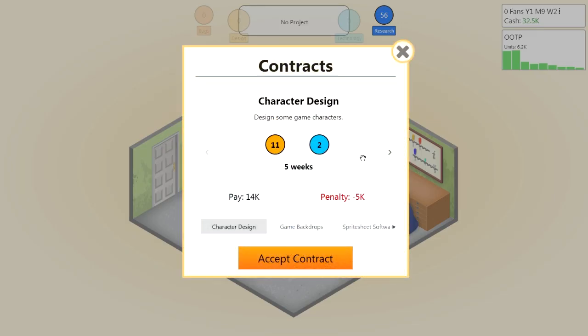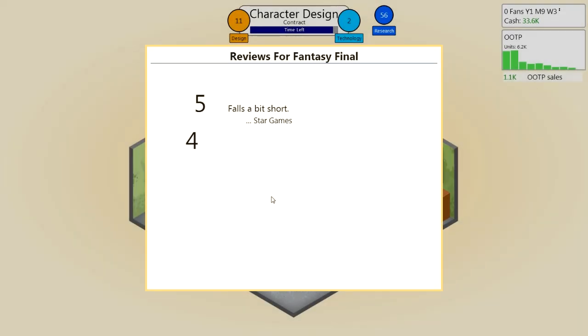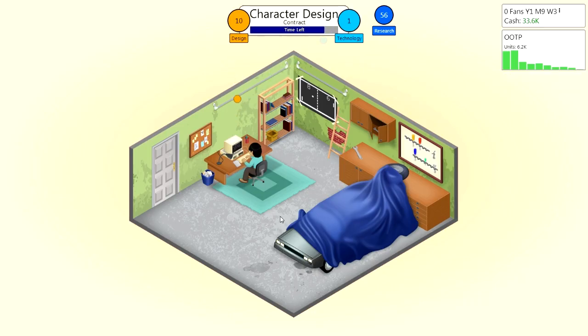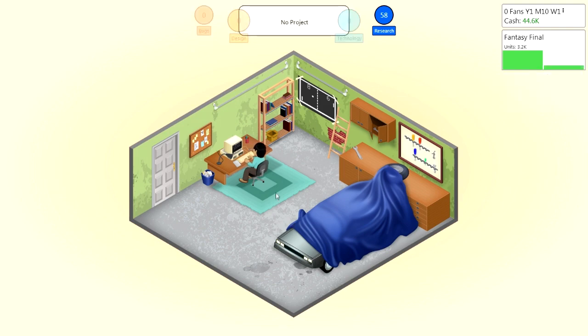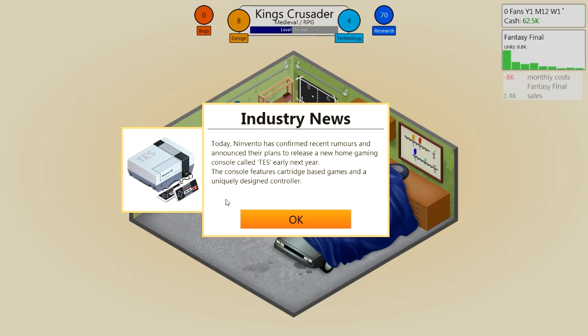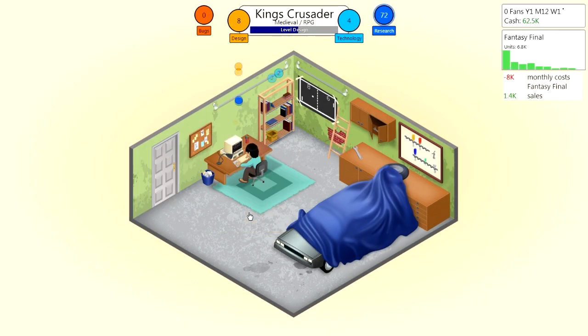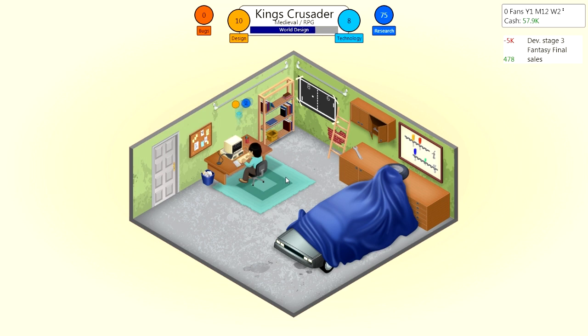Similar to Game Dev Story, you can work on contracts where you take on other programming work. I think that's a nice feature to include, because there are a lot of developers out there — especially more niche products like war games these days — where the main work is done on the side through contracting, and the actual games are kind of side projects just because they like it. This game is based on the real gaming industry, so you will see historical consoles released as the game proceeds. The TES is meant to be the NES, the Nintendo Entertainment System. You get nice little news articles giving you the state of the industry and market share of one platform over another.